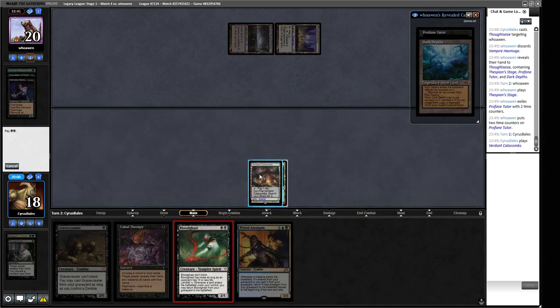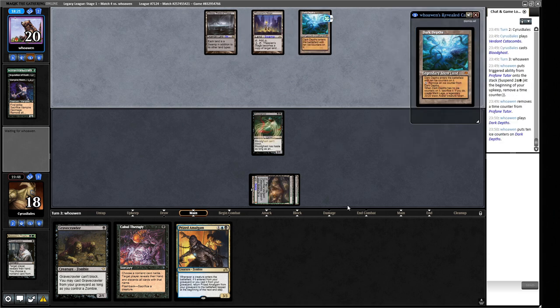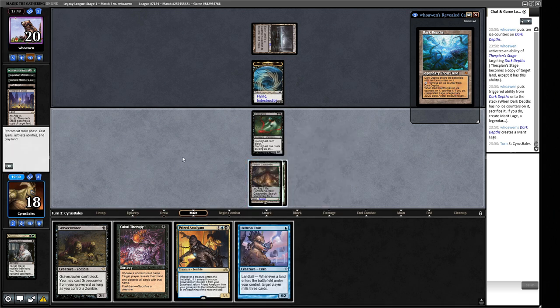They play the Dark Depths this turn, then they can tap the Urborg and the Depths to activate the Stage. They've got the nice old Board of Depths — which is what I'm currently trading for my real-life Green-Black Depths deck, which I adore, which I made a video with and published yesterday. So how do we beat a 20/20 indestructible flying creature that's black? Not really sure what we're intending to draw here. Putrid Imp can chump-block for a turn — not sure how that helps. Hedron Crab — pretty sure we can't win now.